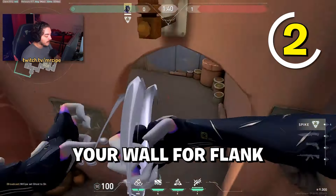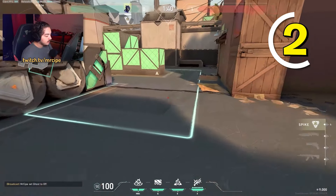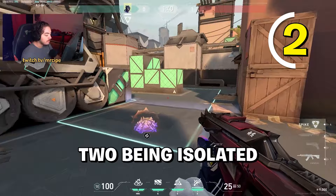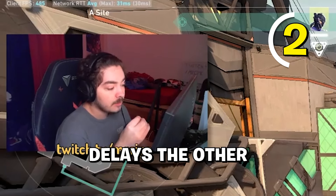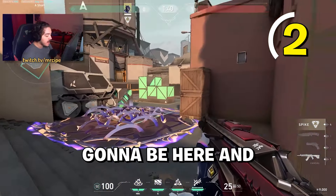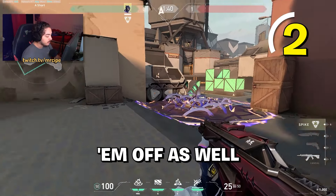Don't use your wall for flank since you only have one — save it for retake or post plant. Have the wall here so when you plant, combo it with razor vines. The wall isolates one or two defenders and since it lasts eight seconds, it delays the other defenders significantly. That's really good for your post plant situation.